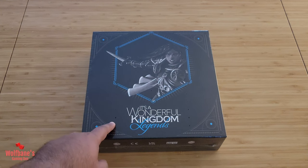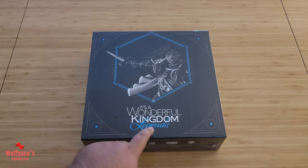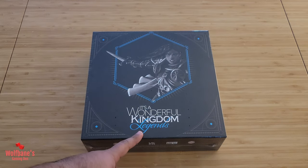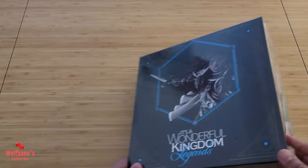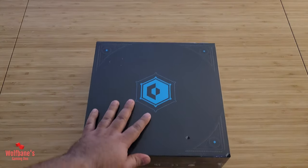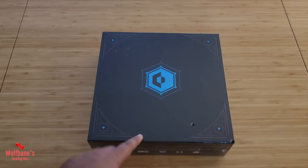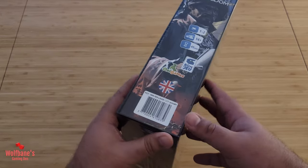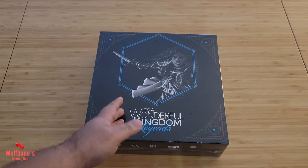Hey folks, welcome to Bullpen's Gaming. Today we're going to unbox the game It's a Wonderful Kingdom. The version we have here is the Legends Edition, which is one of the versions now being sent out to Kickstarter backers. The campaign was sometime last year, and the copies are now finally going out — at least here in Canada. It's a pretty attractive looking box.